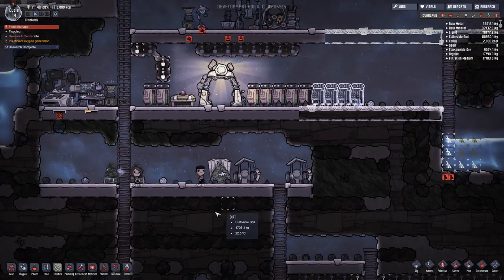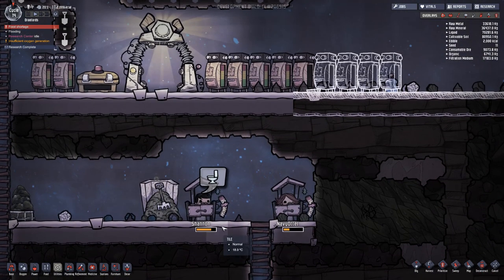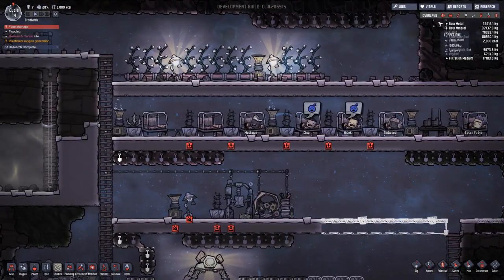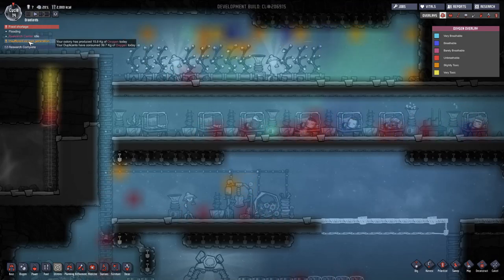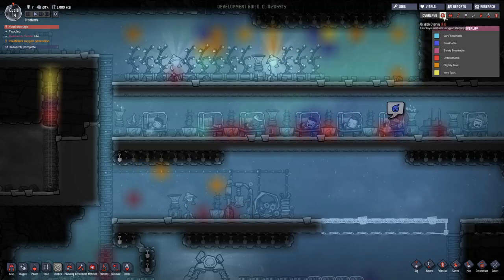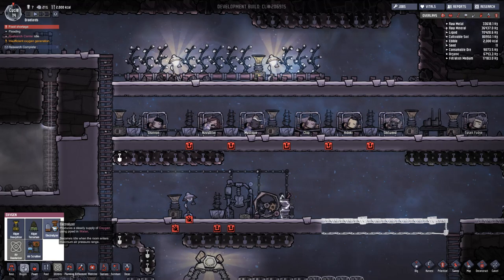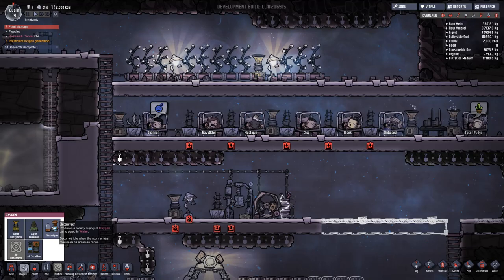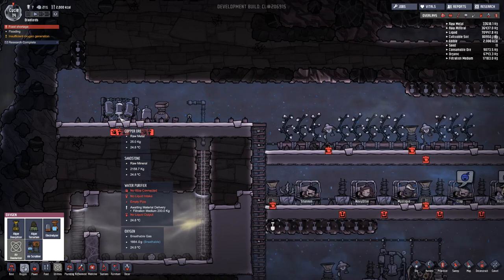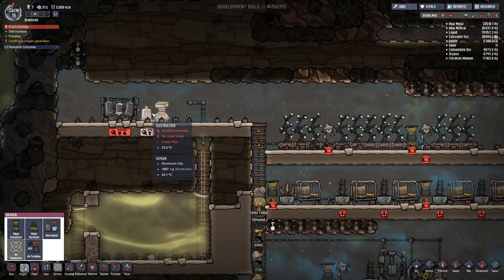Is this some midnight pooping together? Navy Otter and Shannon decided to go poop at the same time — everybody else is sleeping soundly right now. Let's actually look at the oxygen because we still have insufficient oxygen generation, which is going to be an issue. I definitely want to focus on different methods of oxygen today. The electrolyzer will be good — it produces a steady supply of oxygen using piped-in water, so maybe I can just use this contaminated water to make oxygen. We do have the water purifier already up here, as well as the electrolyzer.